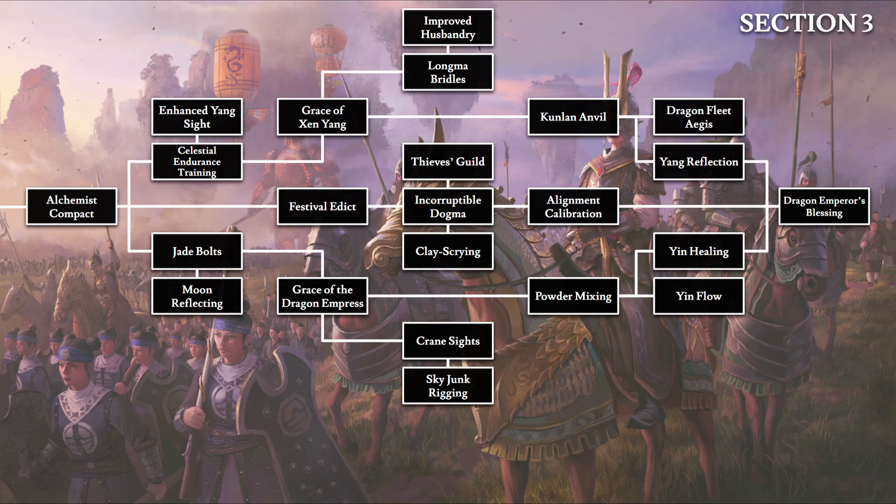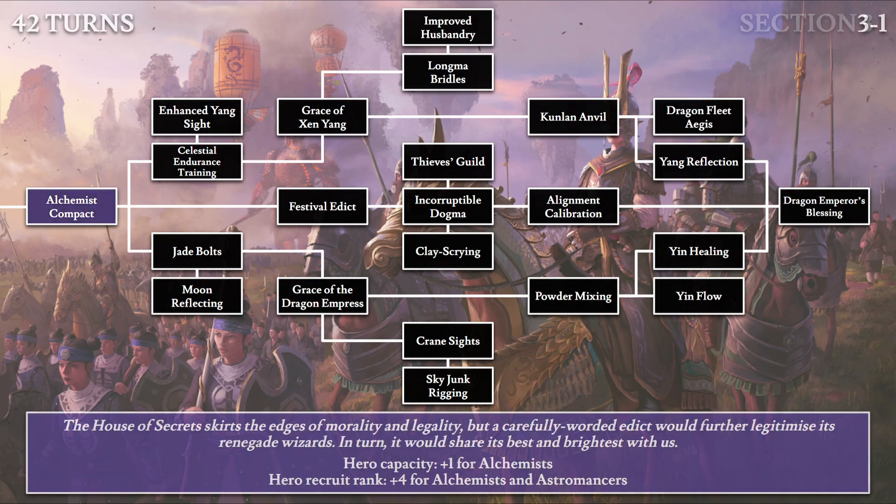Moving on to section 3. As a reminder, every single tech here requires 6 turns to research, and there are 4 techs that grant 3 points of yin or yang. Starting with Alchemist Compact: 'The House of Secrets skirts the edges of morality and legality, but a carefully worded edict would further legitimize its renegade wizards. In turn, it would share its best and brightest with us.' This gives one additional hero capacity for Alchemists, as well as plus 4 starting rank for both hero types for Grand Cathay factions.